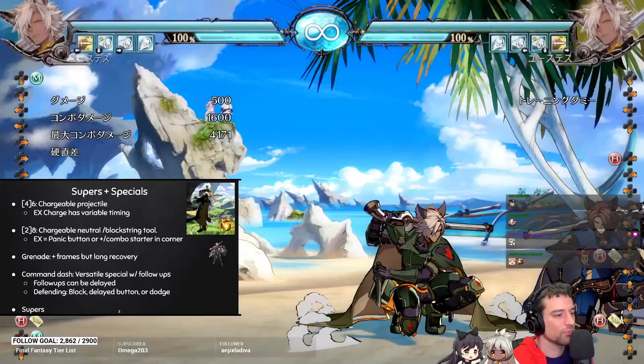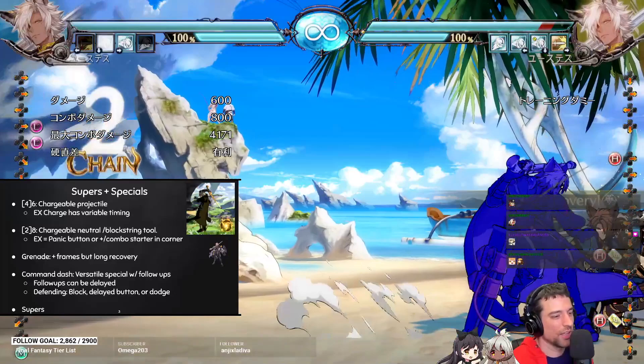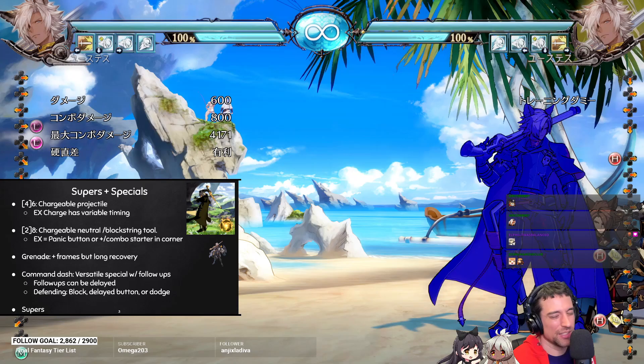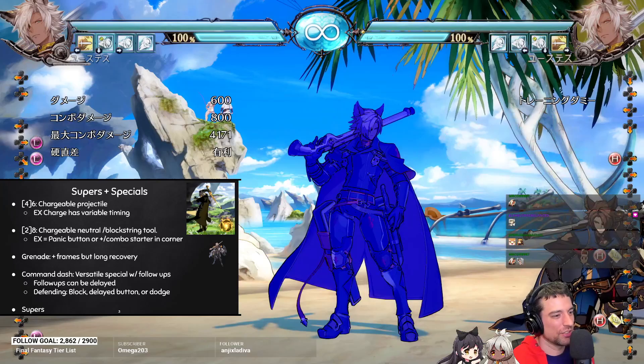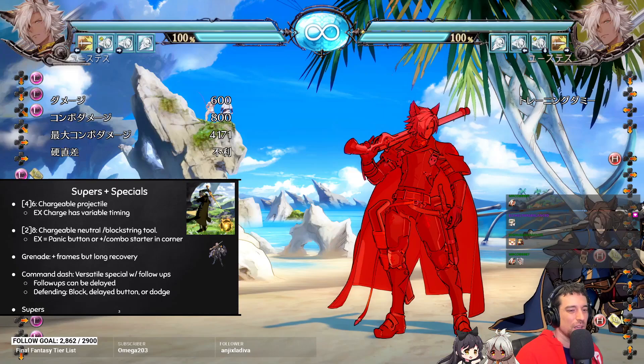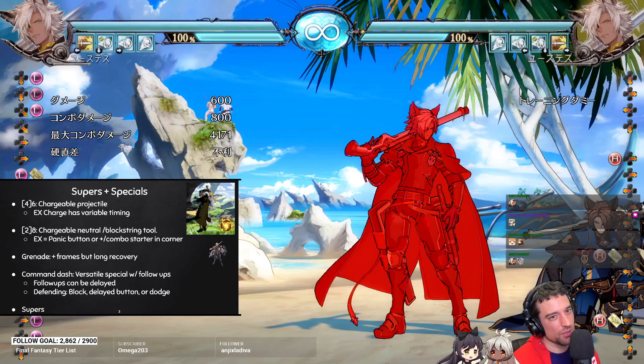There's another setup you can do with light grenade that also hits meaty. Other than that you don't really want to be throwing it out in neutral or block strings — it's kind of laggy and you're actually minus after it on block. Generally you want to do the charge shot anyway since you're more plus and you get a combo on hit. Charge shot pressure is a lot better than grenade pressure.